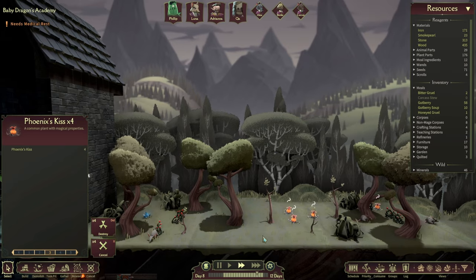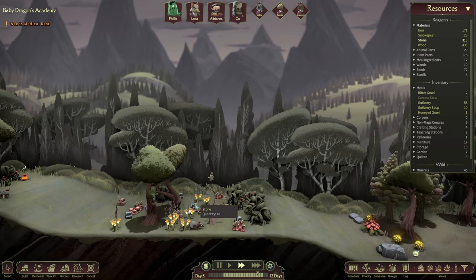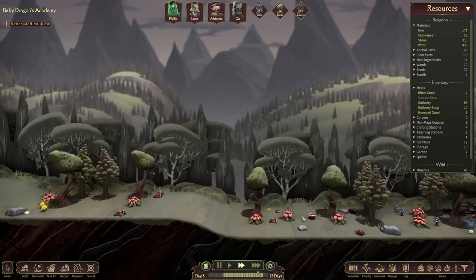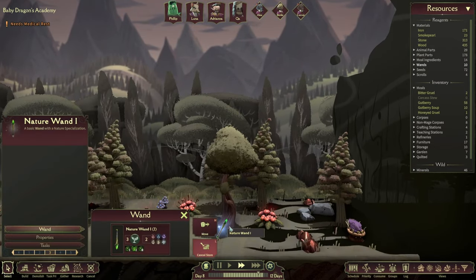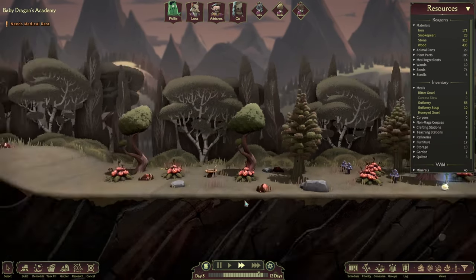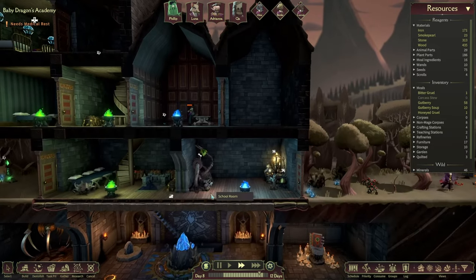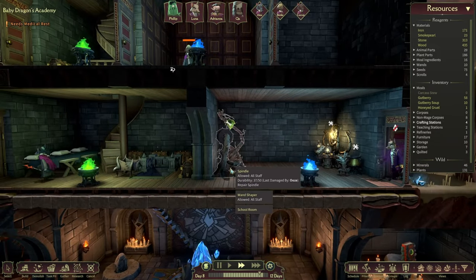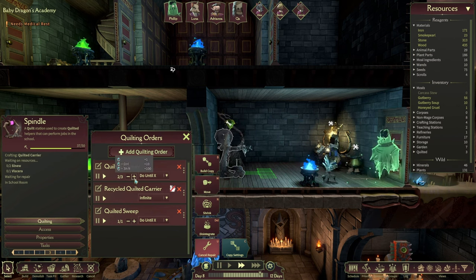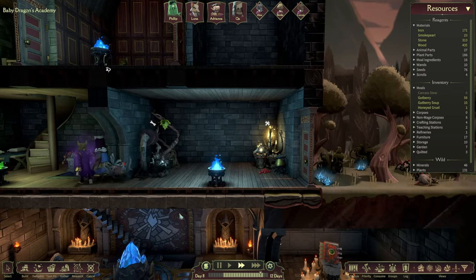Oh dear, tons of rats here — lots of vegetation as well. Is there anything? Oh, nature wand — that's just level one. Leave you be. A couple more Gilted Carriers — let's have like three or maybe four. They can only carry one item at a time, if I'm not mistaken.